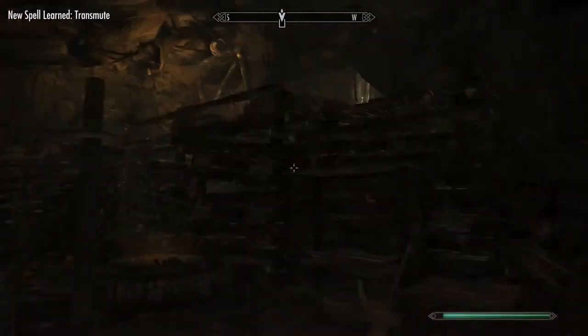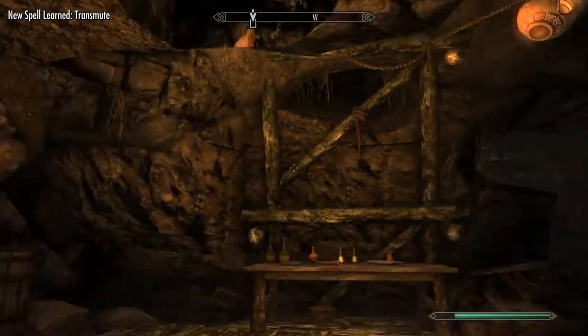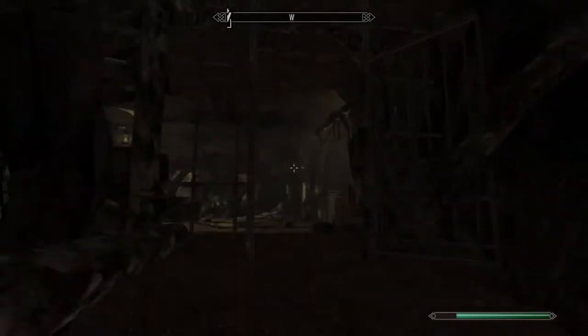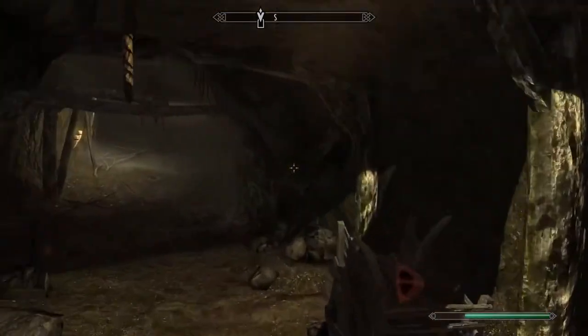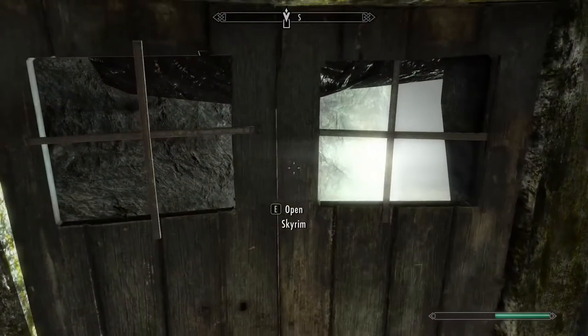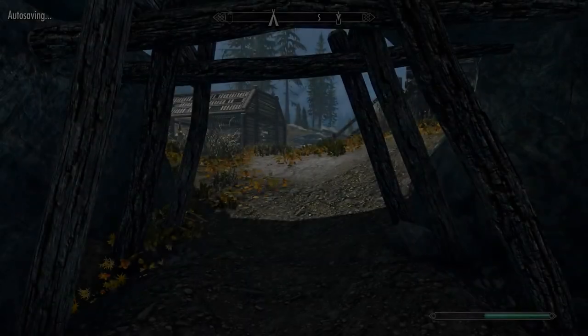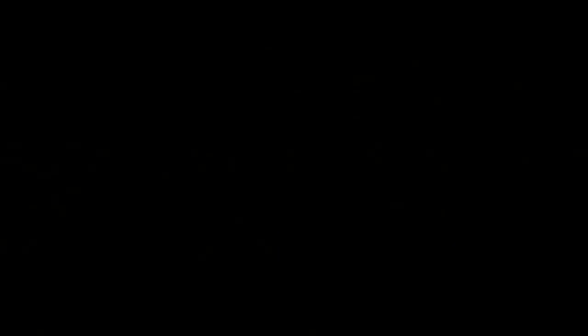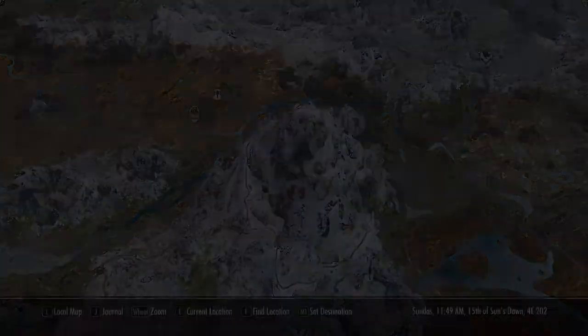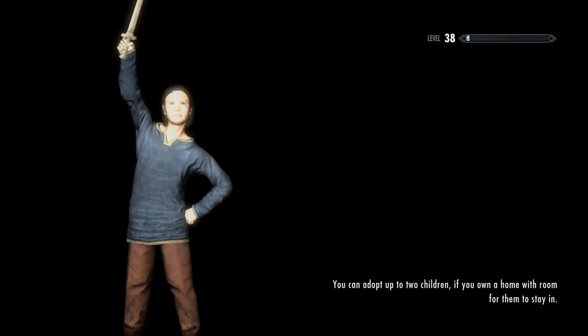Now once you've done that, head back up outside of the mine. Make sure you head to your local forges — whether that's Whiterun, Solitude, wherever you want to go. I prefer Whiterun. What you want to do is get all of the ore that you can — silver ore and iron ore. You want to get iron ore the most, though.